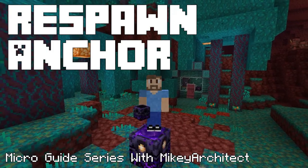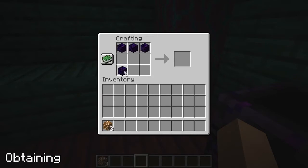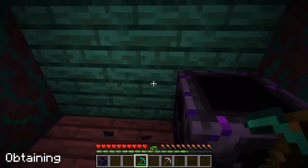Hi, I'm Mikey Architect and welcome to my video about the respawn anchor. To craft a respawn anchor you'll need 6 Crying Obsidian and 3 Glowstone. To break it, you'll need a diamond or netherite pickaxe, else it will drop nothing.